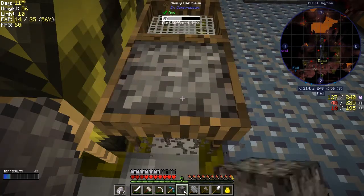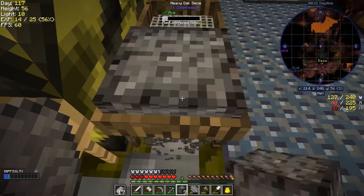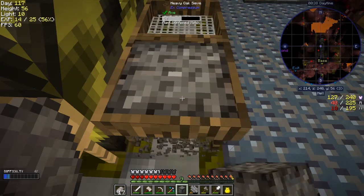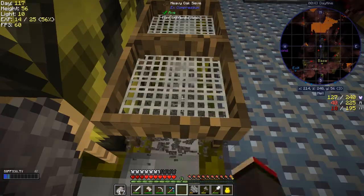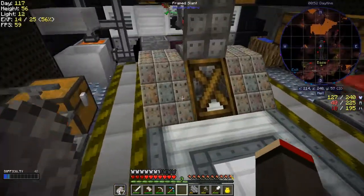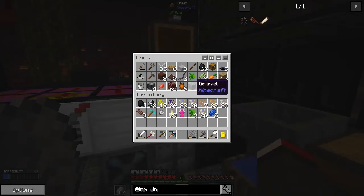I had a zombie pigman in my base and what I did with him is I just put up a piston and on the end of a piston I put a spike and just pushed the spike down, and that got rid of him quite nicely. Of course it trapped him into a space he couldn't get out of. I'm doing this badly - let me get the other gravel out of here because I think with iron if you're using compressed gravel you get lesser rewards.